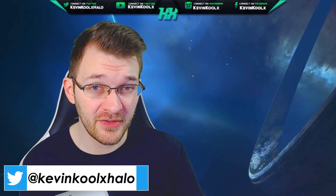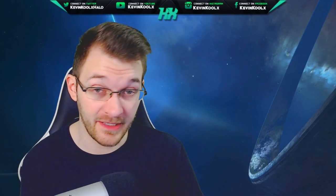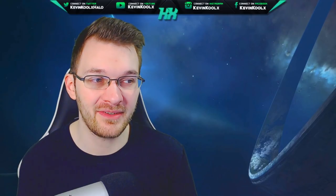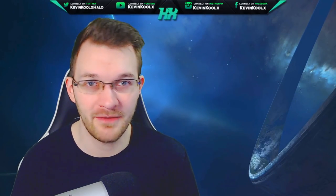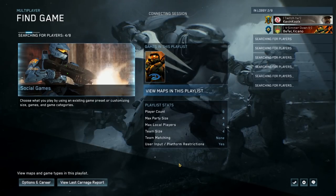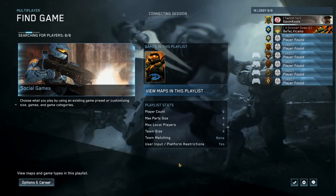We also have mouse and keyboard support for Xbox, as well as secondary key bindings for mouse and keyboard — that finally came in. There's also an FOV slider and crosshair position adjustment for Xbox consoles, which is huge. I've been seeing requests in my comments section constantly asking when crosshair centering and FOV slider would come to Xbox — well, we have it now with Season 6. And for Xbox Series X and S players, you can actually change your FOV and crosshair position while playing at 120 frames.